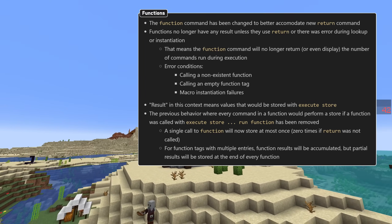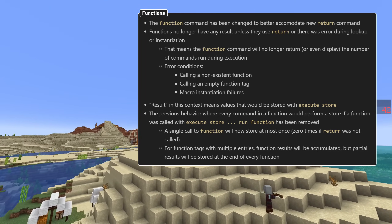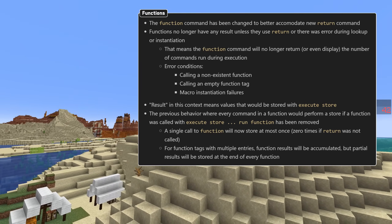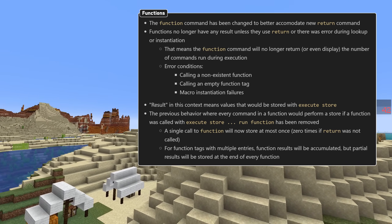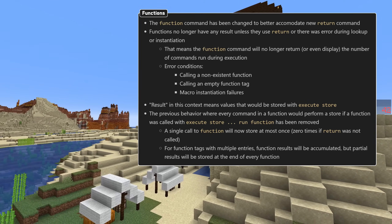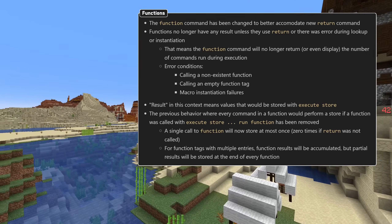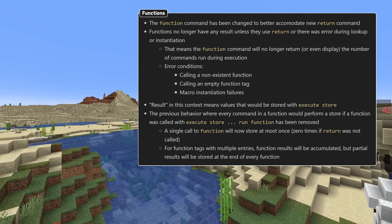Together with this, the game has now become better at handling incomplete commands, which will now prevent functions from loading, and incomplete execute commands will not run. Previously, a function command executed from the chat input would return the number of commands executed, while a function command executed from inside another function would return something undefined. Now, a function that doesn't use the return command has no result at all. A function also does not have a result if an error occurs while instantiating the function call — that is, the function didn't exist, you tried to call an empty function tag, or you called a macro which contained syntax errors while instantiating.